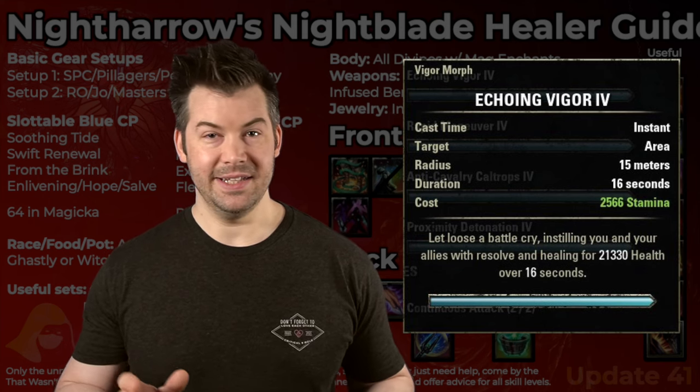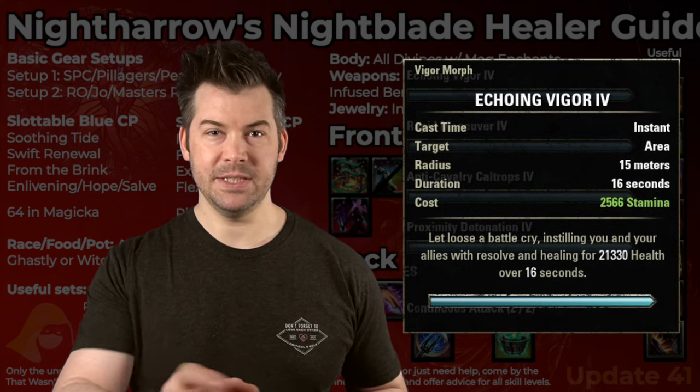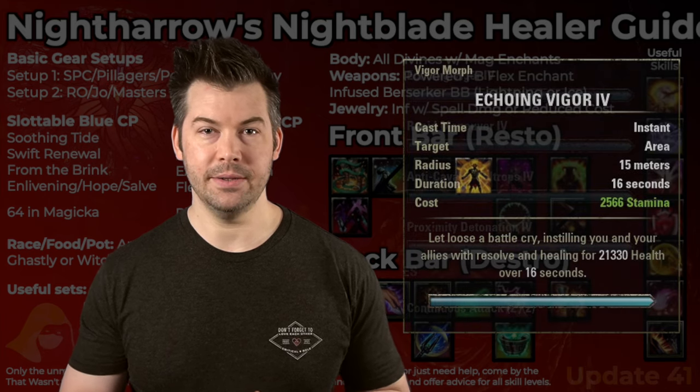Echoing Vigor is something a lot of people swear by and never leave off their bar. You could move it to your back bar in certain situations and put something else on your front, but generally speaking, you usually want to run Echoing Vigor.